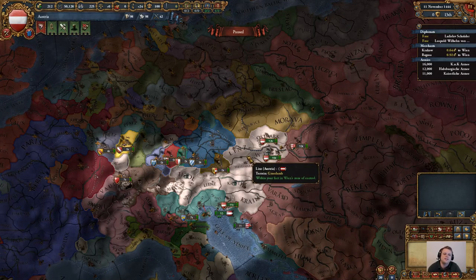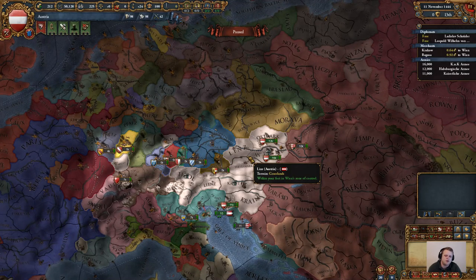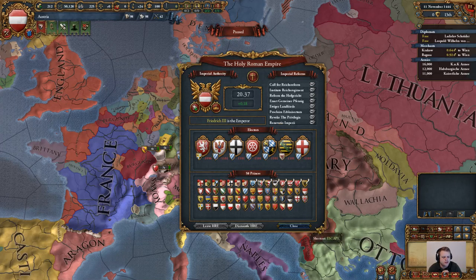What's up ladies and gentlemen, Ross the Boss coming at you with an all new Let's Play Europa Universalis 4. Today we are about to embark on yet another Steam Achievement titled A Kaiser Not Just in Name. Our goal here is to start as Austria and to enact all reforms of the Holy Roman Empire, ultimately uniting the disparate states of the empire into a single nation.